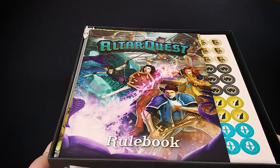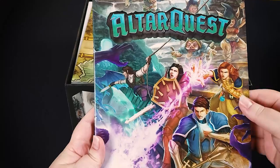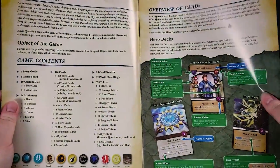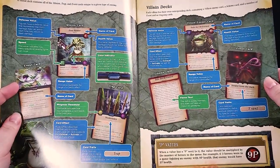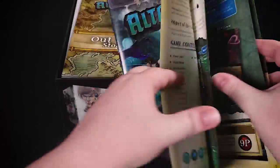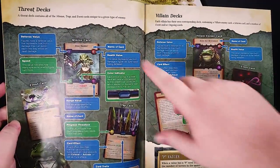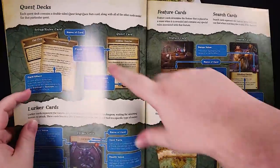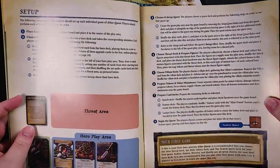So it's also got a little bit of deck building to it. Here is our rulebook. This game can be played as one-off adventures or you can also string quests together into campaigns. Essentially what you're going to do is choose whatever decks you want — a threat deck, a villain deck, and a quest deck — and that will comprise your one-off. And then of course, if you want to play a campaign, you'll go through several of those.